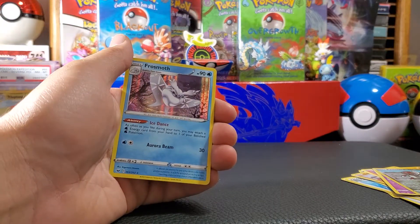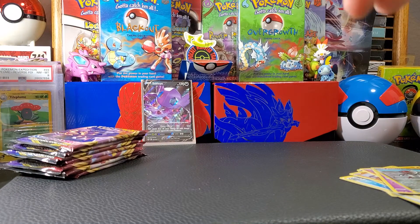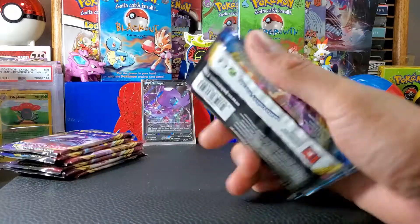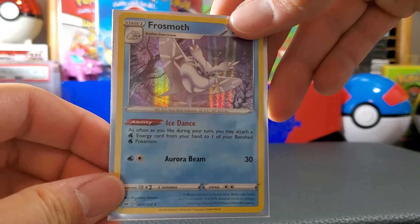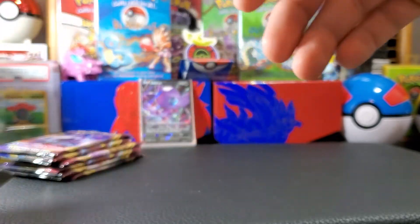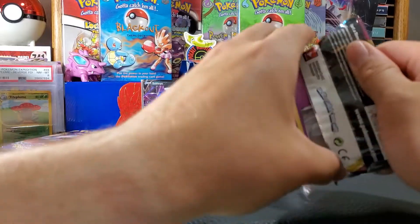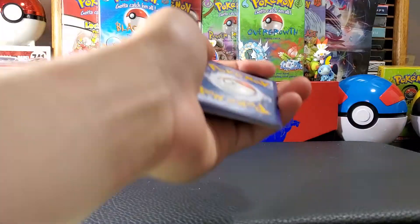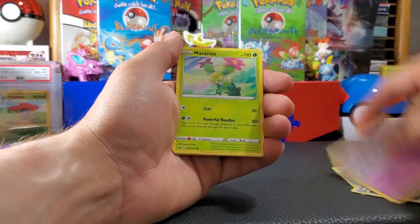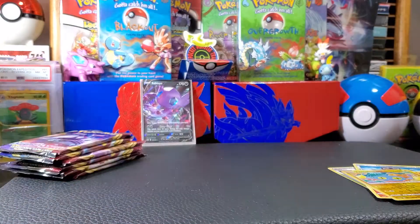We got Frostmoth — just like Marnie, I'm not sure if these cards are still valuable. I know Frostmoth was a pretty pricey holographic, but now it's like two bucks. The reason is it's very playable: its ability reads, 'As often as you like during your turn, you may attach an Energy card from your hand to one of your Benched Water Pokémon.' You can see how that card could be used, especially with Lapras VMAX — little Frostmoth would be powering that guy up. Pack five: Lightning duck trio, Switch, Energy retrieval, Cinccino, and a Rose non-holographic.